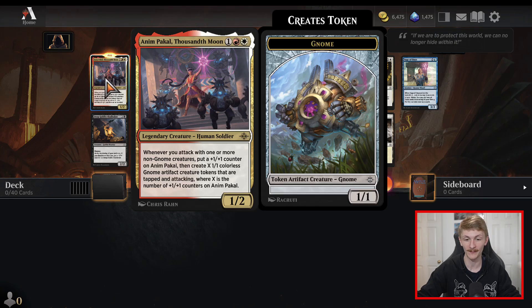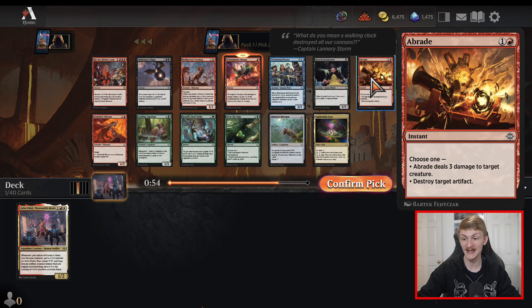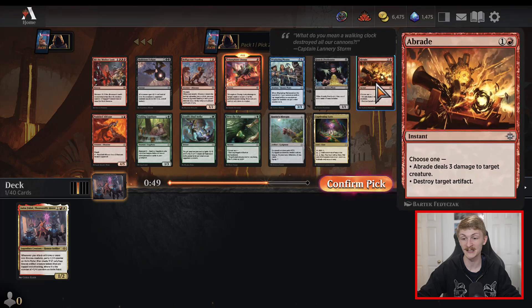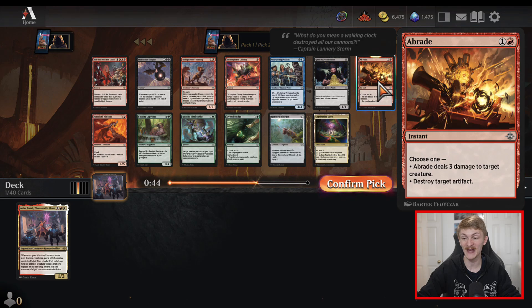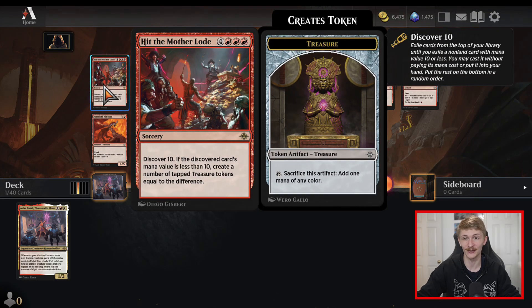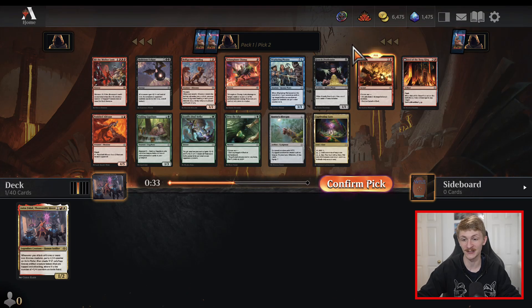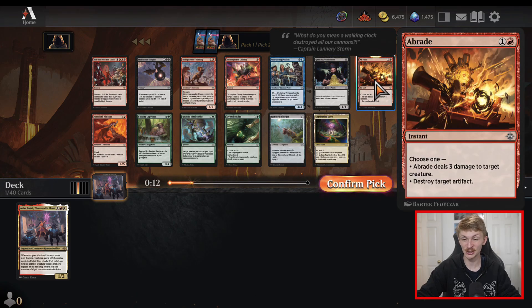We're just going to hedge our bets on playing Anim Pakal — it's just the most powerful card in the pack. Pick number two, there's quite a bit of red here. Looking at Triumph and Chomp, we've also got Abrade, just a slightly better version because we don't know that we're going to have a Dinosaur synergy, but this can just answer artifacts regardless of their power and toughness and it's just so versatile in this format. Hit the Motherload is just not a good card. This is definitely a close call between these two, and Belligerent Yearling is not far behind, but I think this is just an easy pick.